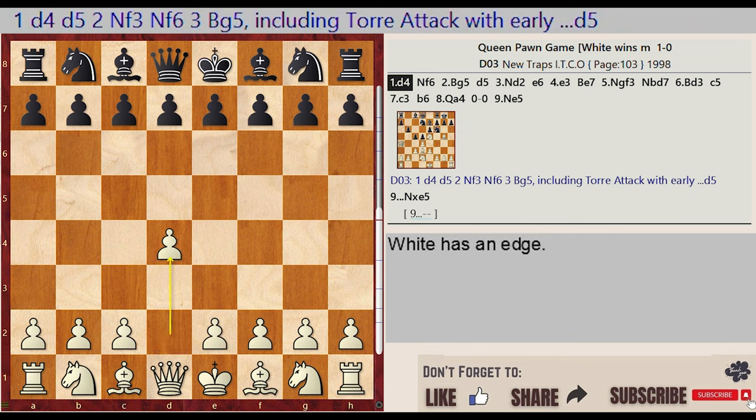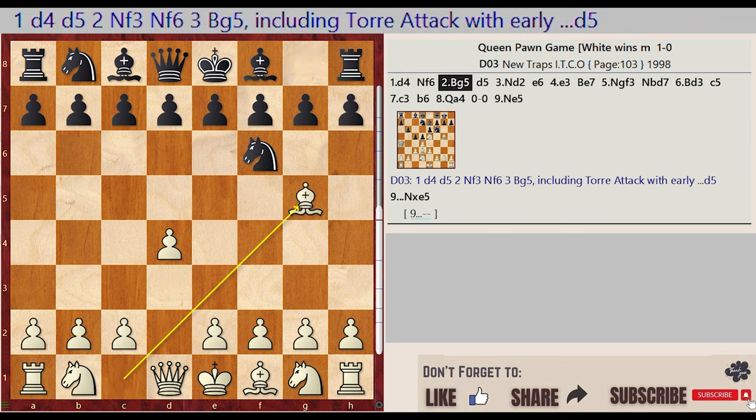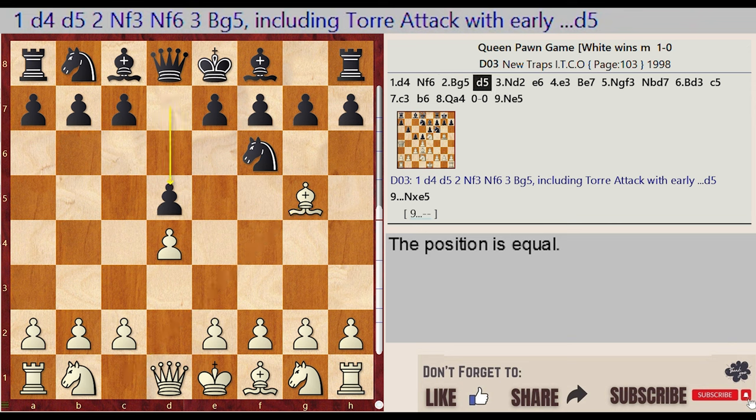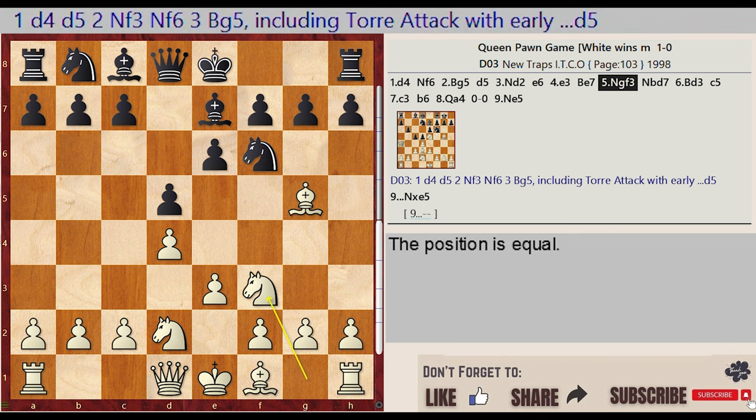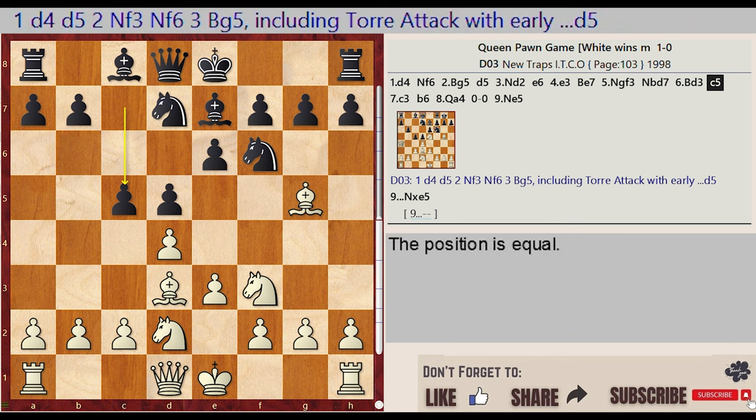D2-D4, Knight G8-F6, Bishop C1-G5, D7-D5, Knight B1-D2, E7-E6, E2-E3, Bishop F8-E7, Knight G1-F3, Knight B8-D7, Bishop F1-D3, C7-C5, C2-C3.